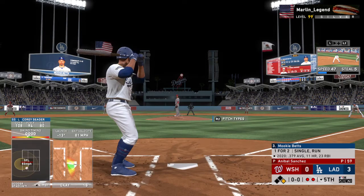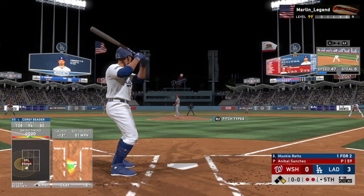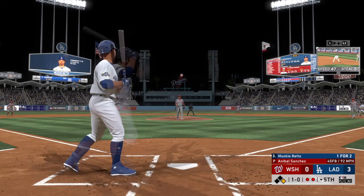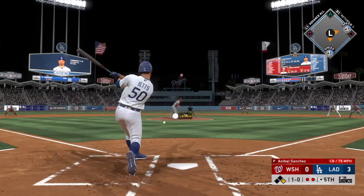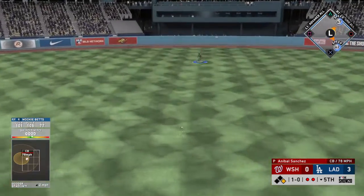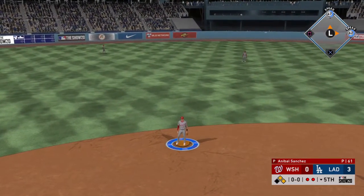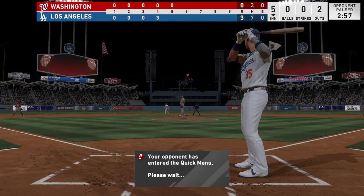Now that is the center fielder, Mookie Betts. Here's Mookie Betts — the first pitch here's a bit high, it's ball one. A hit in two tries for him so far. Hit hard up the middle. That gets through, and he'll reach base again on his second base hit of the game. Now batting, right fielder, Cody Bellinger.